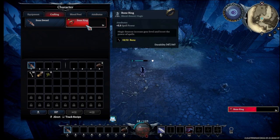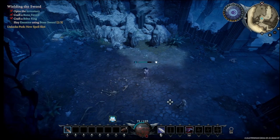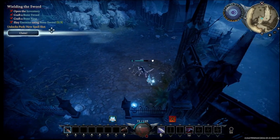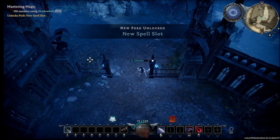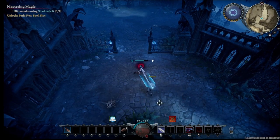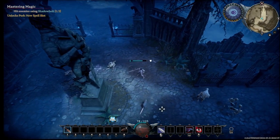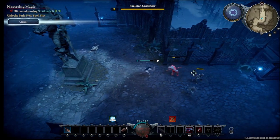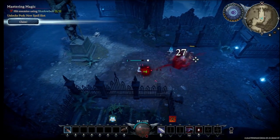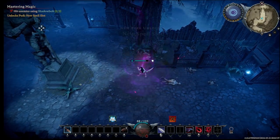Crafting: bone ring, plus 5.3 spell power. Is it already equipped? Yes. Perfect. Hit enemies using shadow bolt — how do I use shadow bolt? What button is that? Is that R? That looks like R. I can press R. I told you I could press R. There we go. Perfect. Yet another accomplishment.